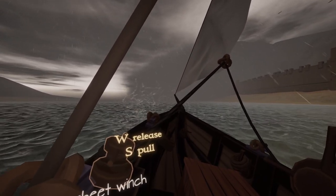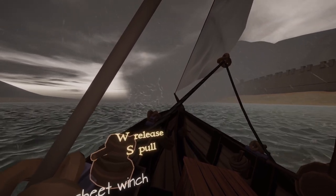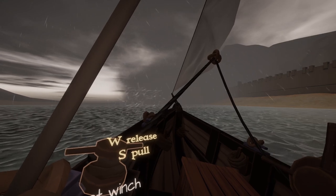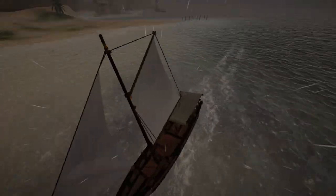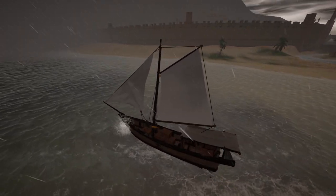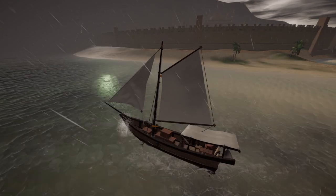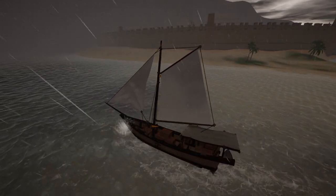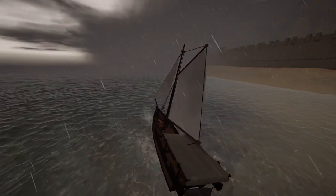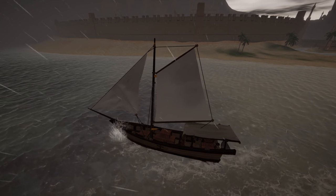We're headed into a storm, so we'll definitely want to keep an eye on the height of waves and all that good stuff. But this is it — our sails are now configured. Spending just over 3,000 gold to reconfigure the sail plan for this ship. Running a gaff and stay sail.